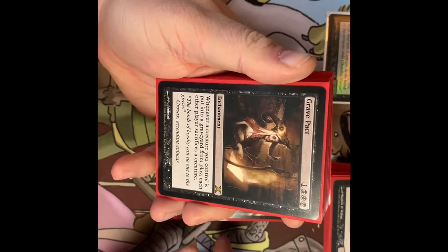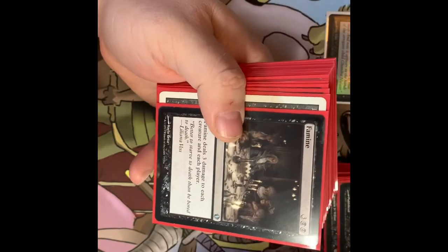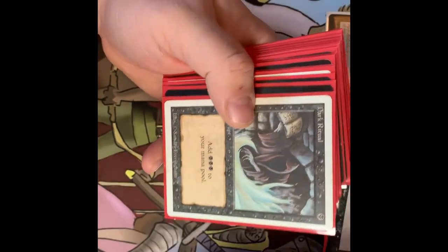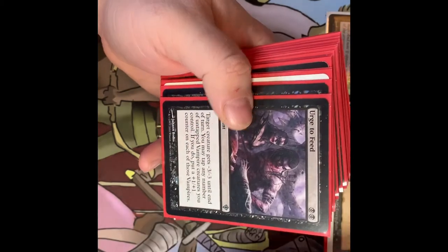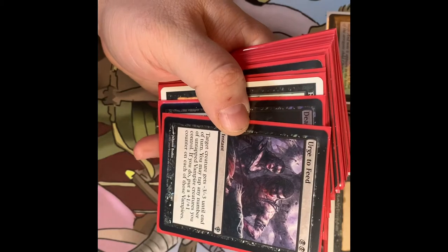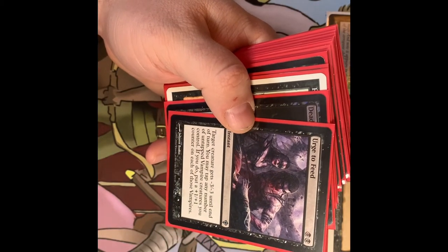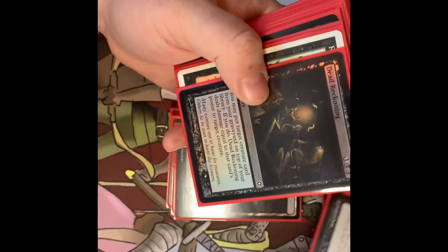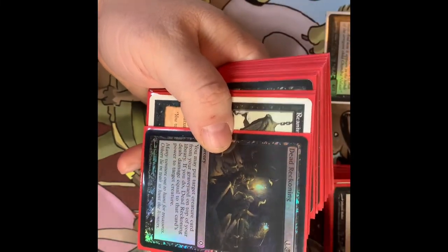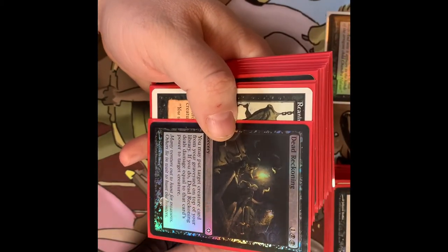I have Grave Pact in the deck — whenever a creature I control dies, each other player must sacrifice a creature. I've got Famine — deals three damage to each creature and each player. Dark Ritual of course. Urge to Feed — target creature gets -3/-3 until end of turn. You may tap any number of untapped Vampire creatures you control; if you do, put a +1/+1 counter on each of those Vampires. That's why it's in here — to pump up my Vampires.